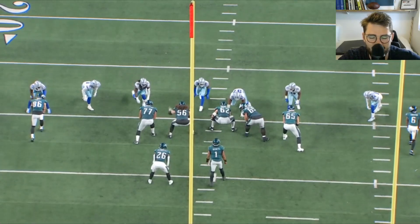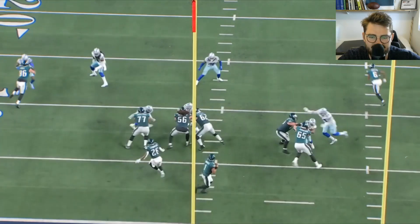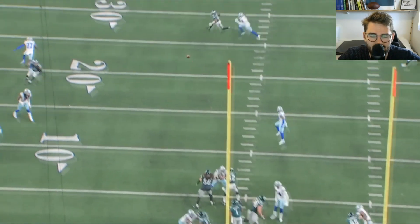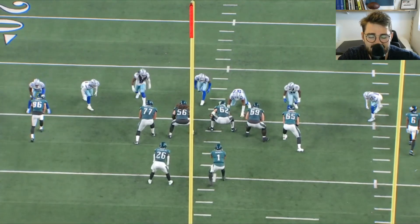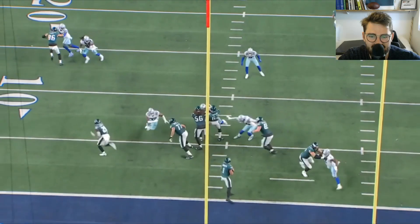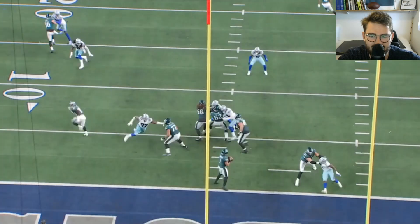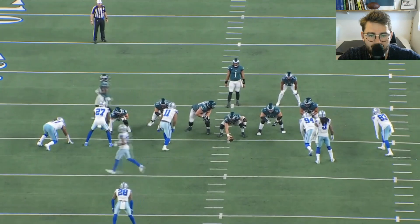Another good rep — this time it's a stunt from the Cowboys' defensive line, what we call the tuck game: the outside defensive end crashes inward and the inside rusher loops around. Two things I like: the initial punch on the defensive end is strong, making it easier for Selmalo to take over, and then Dillard quickly comes outside with good footwork — that back foot gets planted well — to take over number 97 as he comes in on the stunt.